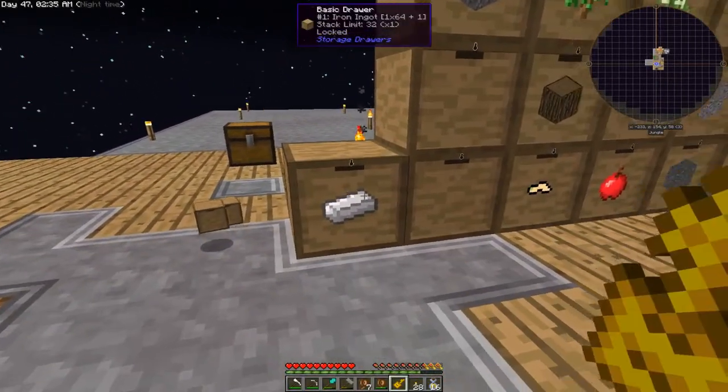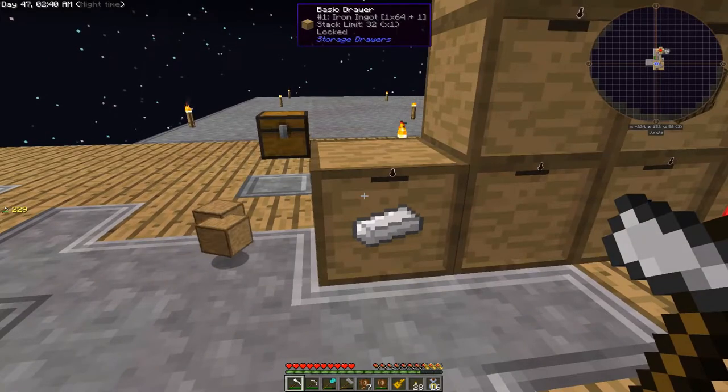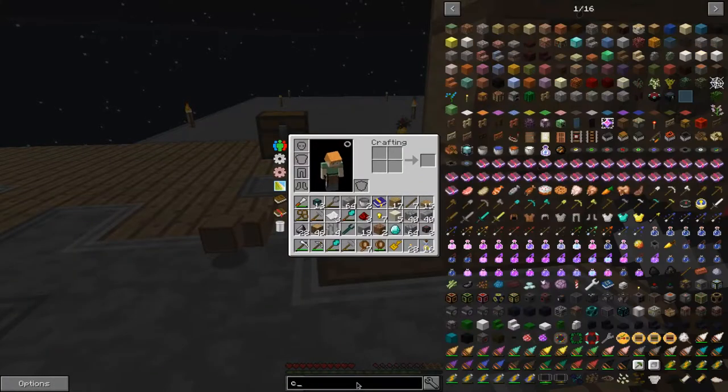So then we can lock this. But come to think of it, these ingots — I should actually have them in compacting drawers of course.